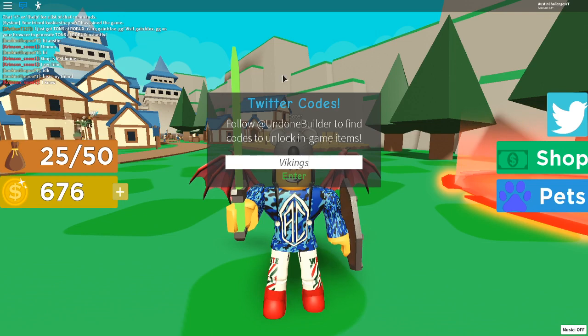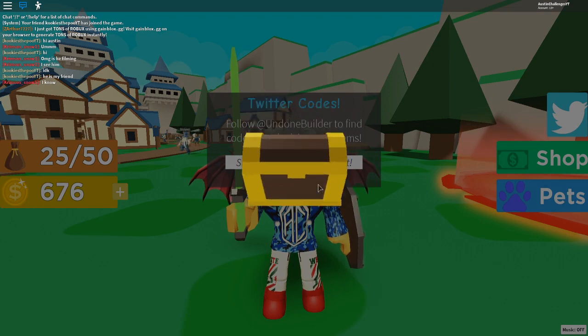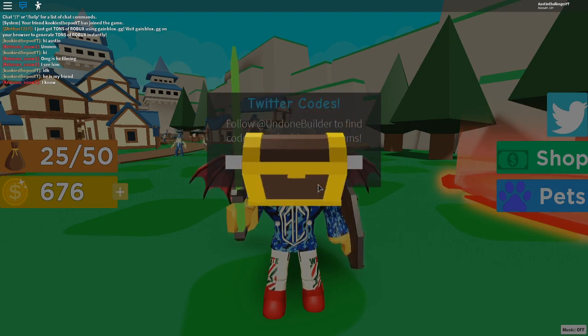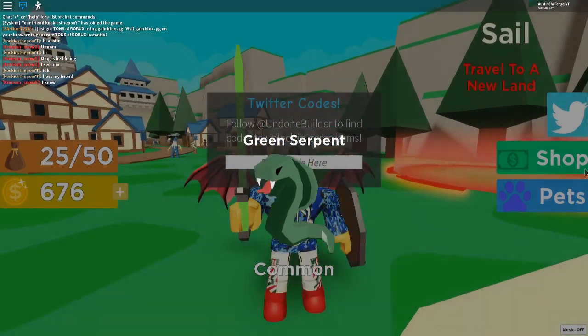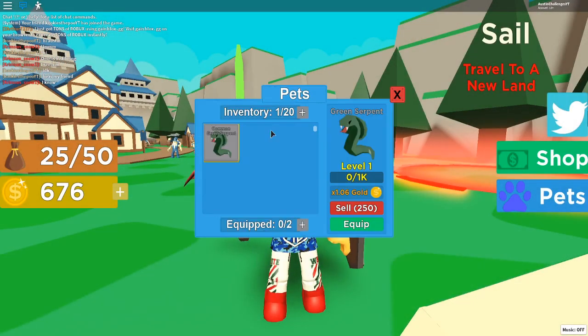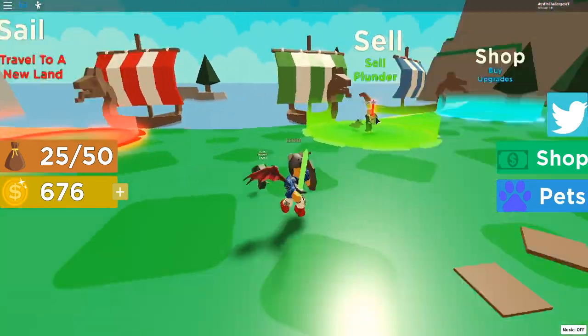The next code is 'Code Vikings' with a capital V. Hit enter and we're going to get a cool pet. Let's see what we get — boom! Green Serpent! That's actually really, really sick. Let me equip this green serpent. Oh there he is — that's actually sick, I love that, it's so cool.